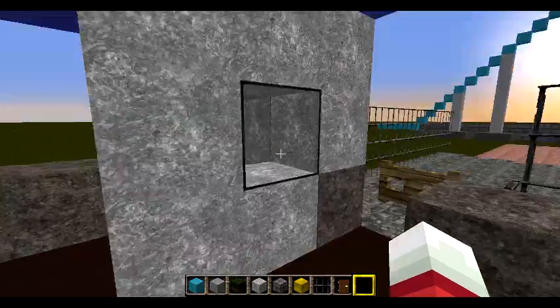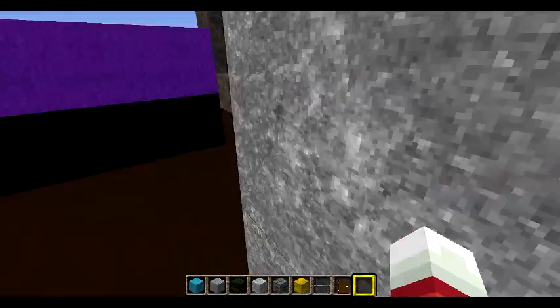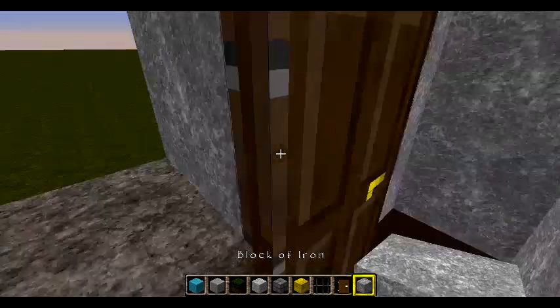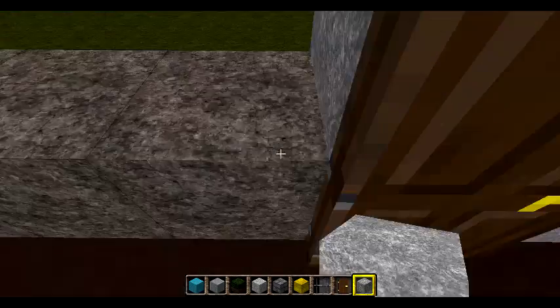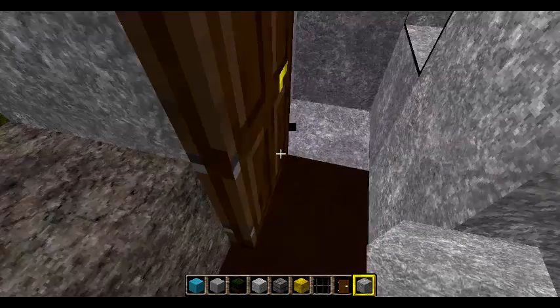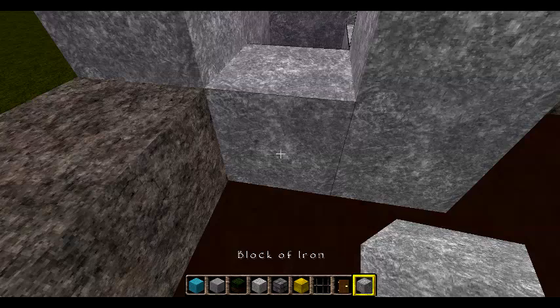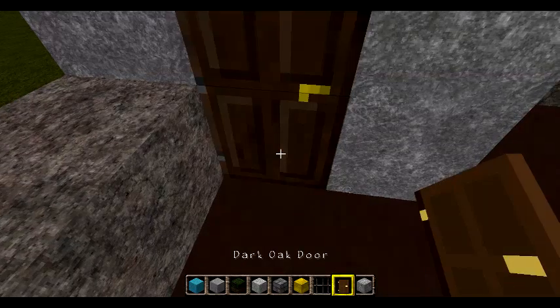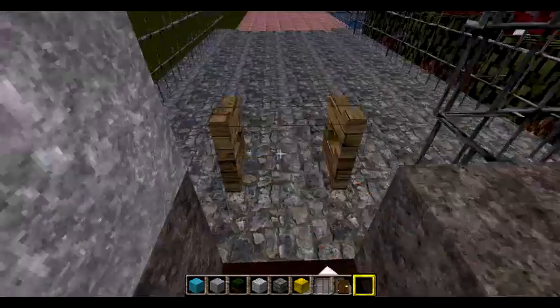Here's the operation booth where the workers control the ride. There's something in this hole I've got to fix — right there. I have to change the flooring and restart the operation booth because there's something in the way. That's the operation booth.